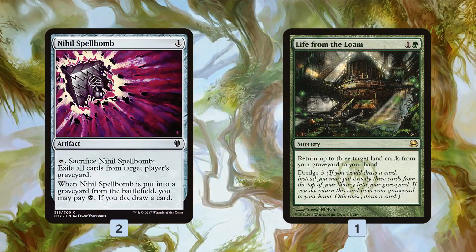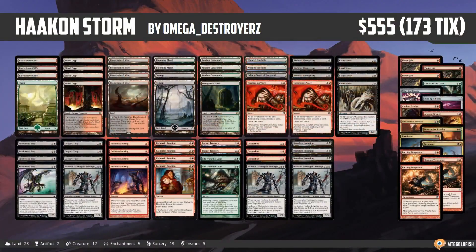We also have Nihil Spellbomb for opposing graveyards, and another Life from the Loam for when we want to go on the Burning Vengeance combo plan. And that's Hakann Storm for Modern — that's been our Instant Deck Tech for today. Thank you again to Omega Destroyers for sending it in, super spicy deck. If you want your own deck considered for a future Fishbowl Thursday, leave a link in the comments or send me an email at saffronolive@mtggoldfish.com. Thanks so much for watching — I hope you enjoyed the video, and I'll talk to you soon!